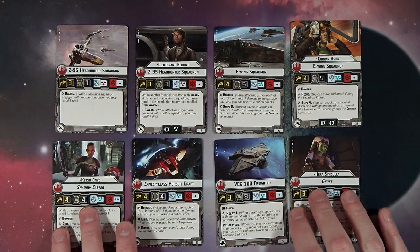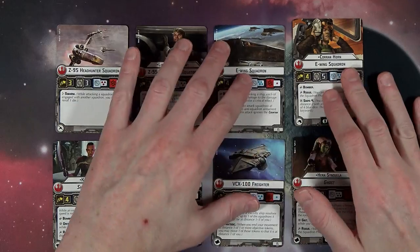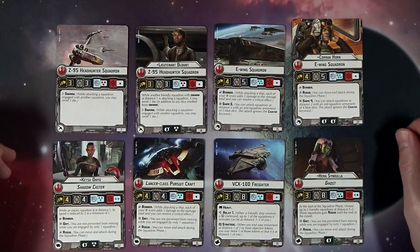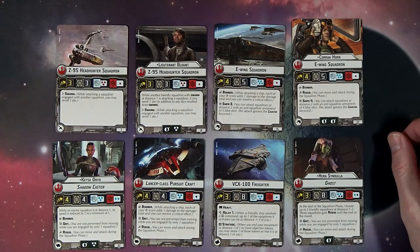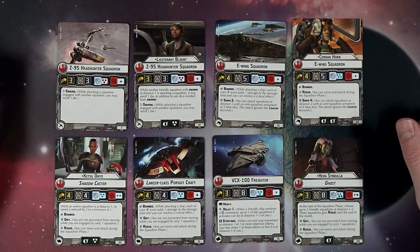Now Ketsu is actually voiced by Gina Torres, who is Firefly alumni. So that's the second Firefly alumnus to cross over into Star Wars — Alan Tudyk of course in Rogue One being the other — which is really cool.